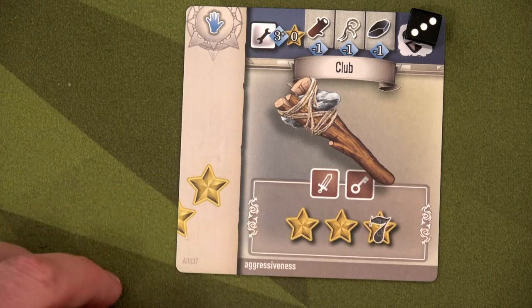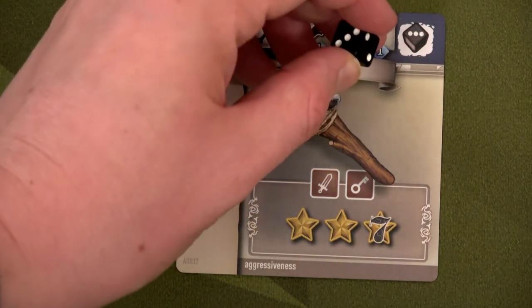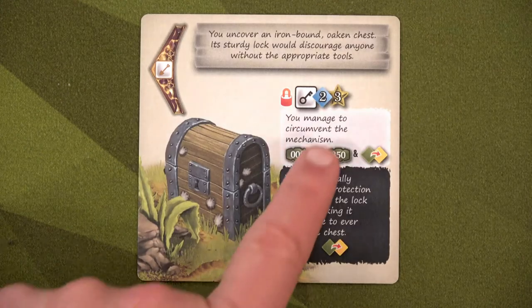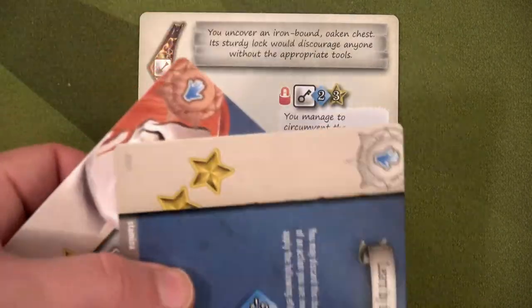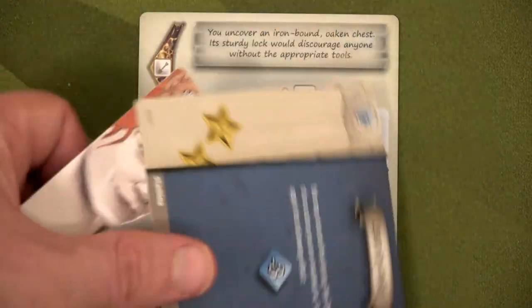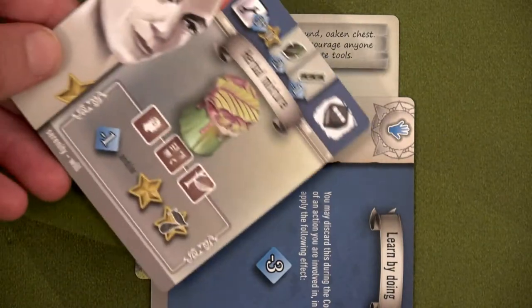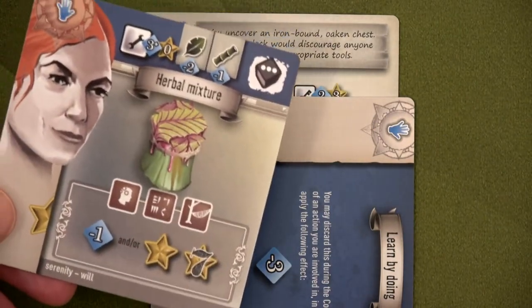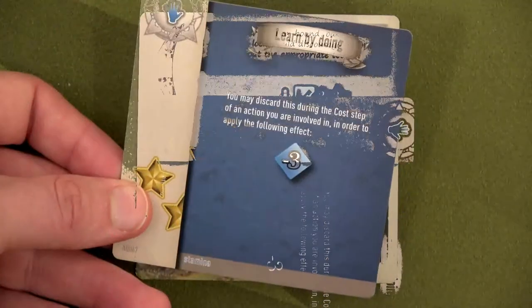We tick the difficulty down to two and have both Keelan and Dimitri do the action together. We need three total successes and get to draw two action cards. One gives a success right away, and there's a half success too. We couldn't combine them but we got the one we needed — that's all we needed to open the chest!